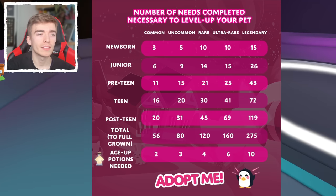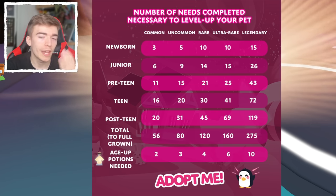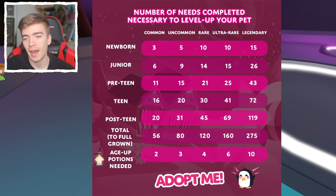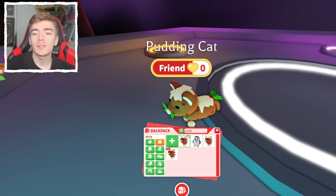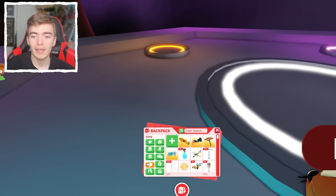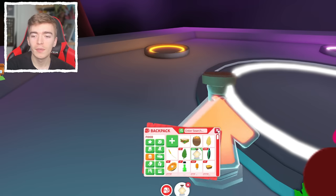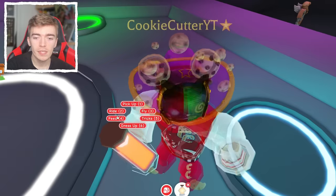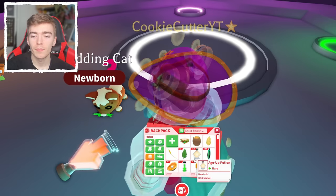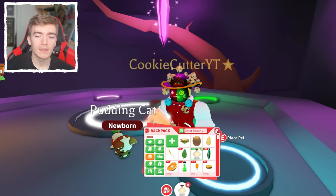This should theoretically be the last potion to fully age up a newborn into a full friend-level pudding cat. The reason I'm doing this on a pudding cat is because I like pudding cats and want to make a neon one. I simply don't have time to age pets normally, so I just get a bunch of these potions and feed them to all my pets.